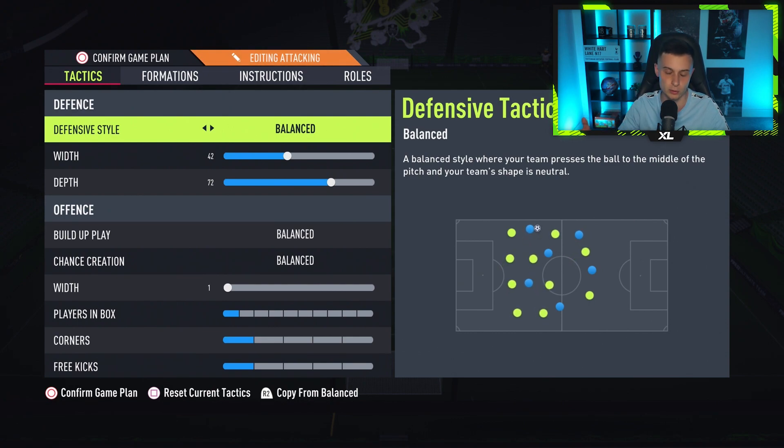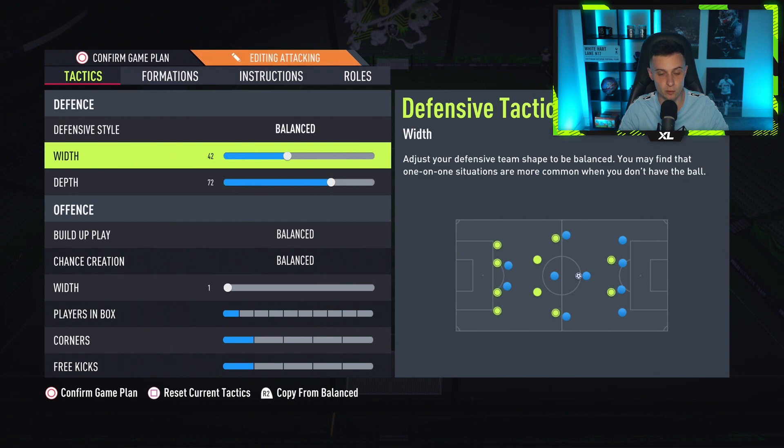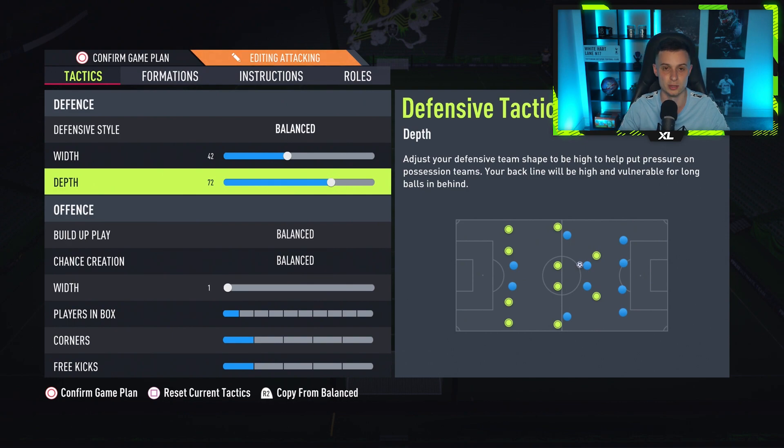Defensive style: balanced. We all use balanced at the pro level. You'll do very well to find anyone using press after possession loss, but if you're a presser feel free to do that. Width is 42 in defense, keeping it fairly narrow. The depth is at 72, so it's a high line. It is a high depth but trust me it will be worth it.